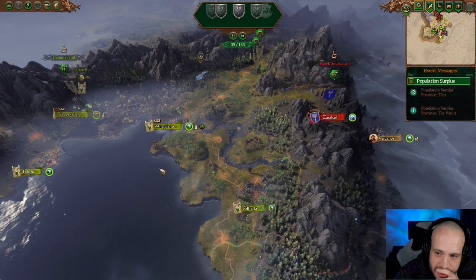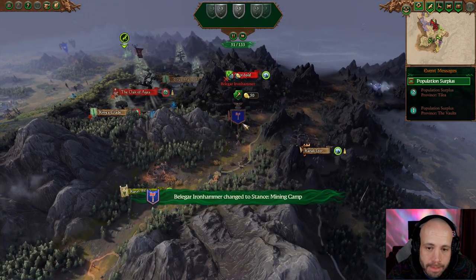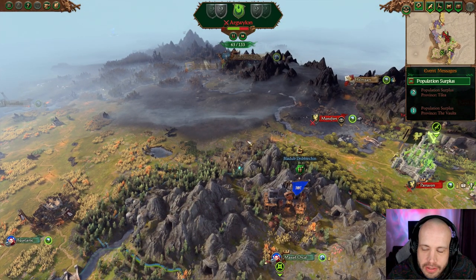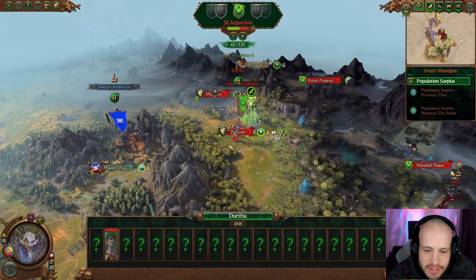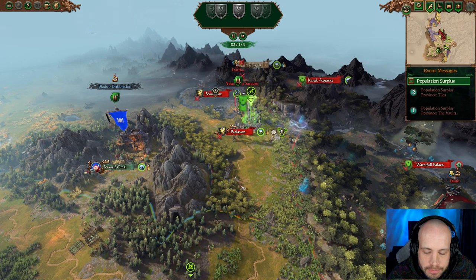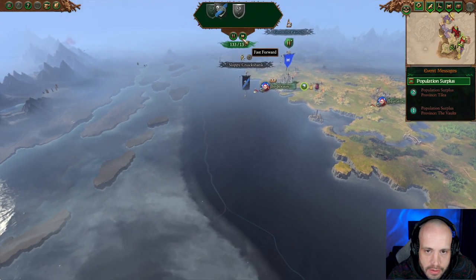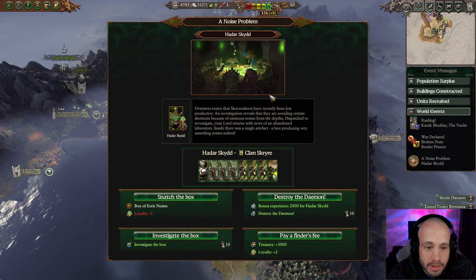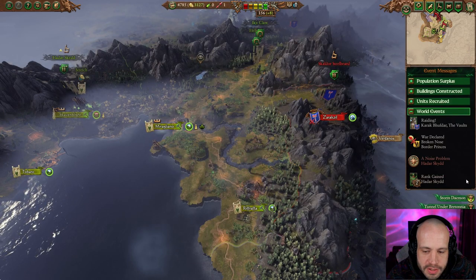The Vaults and Talia — he's raiding, but it's just a hero so I don't really care. This dude — okay, so this was always going to happen. He's going to come down and take that one. I don't care. A noise problem — roll plus two all provinces, that helps.